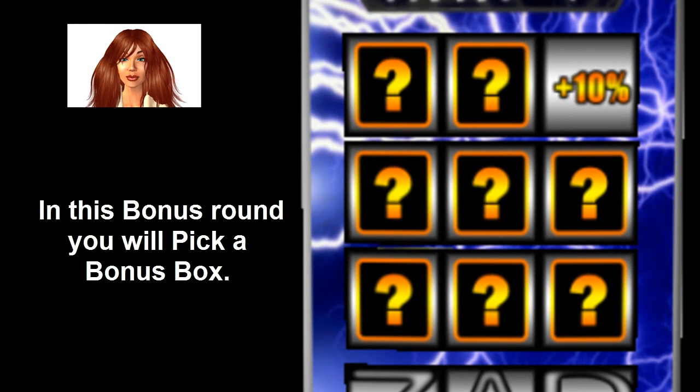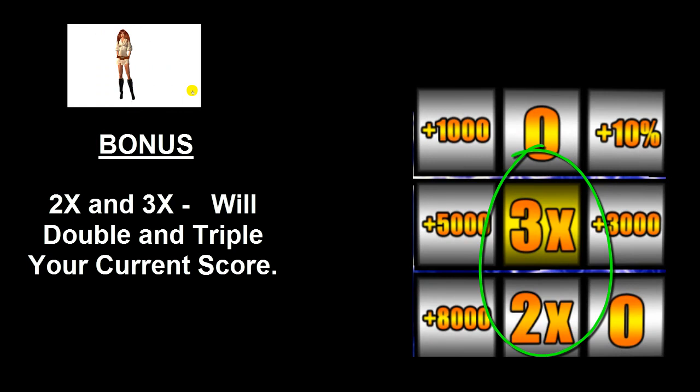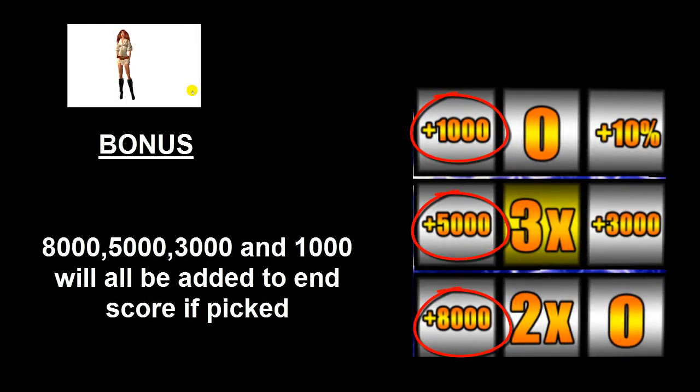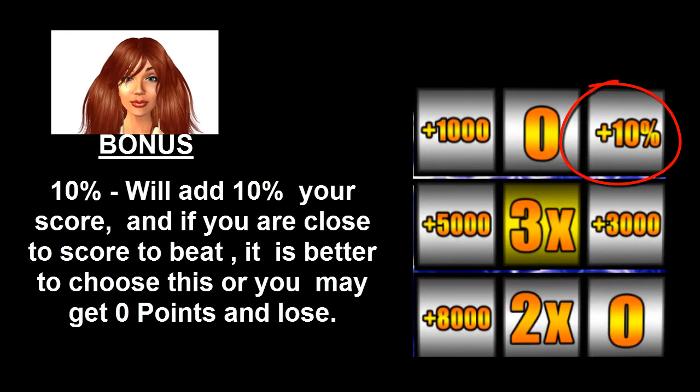At the end of the last round there will be a bonus round. In this bonus round you will pick a bonus box. 2x and 3x will double and triple your current score. 0 will add no points to your end score. 8,000, 5,000, 3,000, and 1,000 will all be added to the end score if picked. 10% will add 10% of your score — if you are close to the score to beat, it is better to choose this, or you may get 0 points and lose.